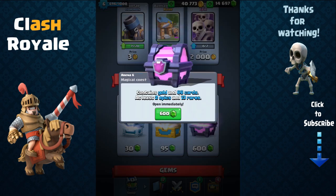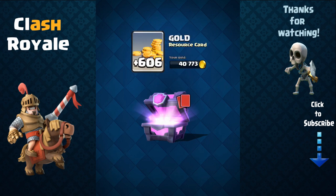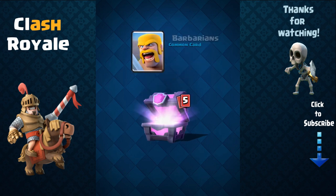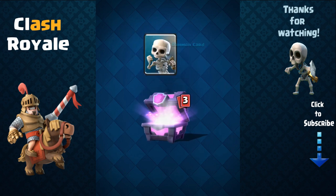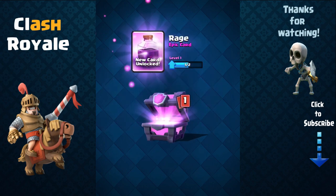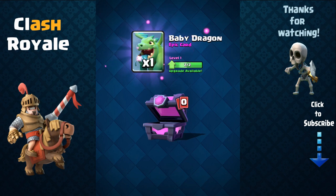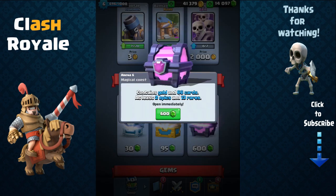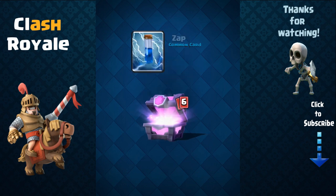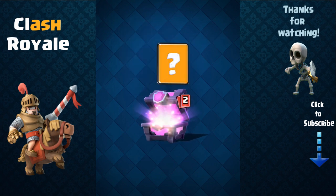Let's start. The first chest gives you 66 cards, at least two epics and 13 rares. Nice — gold, definitely need gold for upgrades. Skeletons, bomb tower, rage — nice, I don't have a rage. So that's the first chest and my baby dragon's gonna hit level 2.